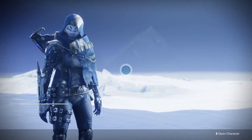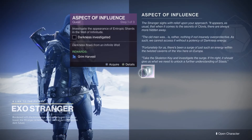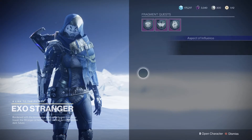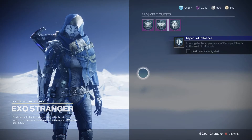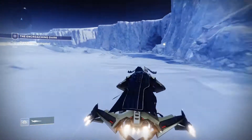To get the Grim Harvest, go to Europa and talk to the Exo Stranger. She's going to give you the start of this little quest. So pick it up, and then just travel to the Well of Infinitude.